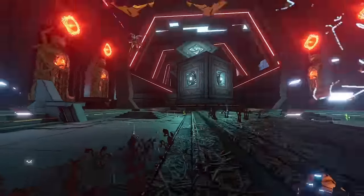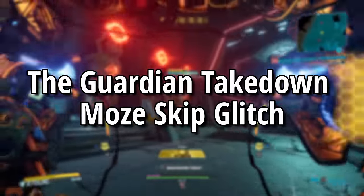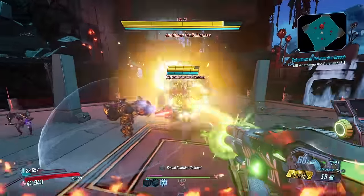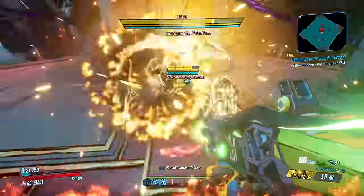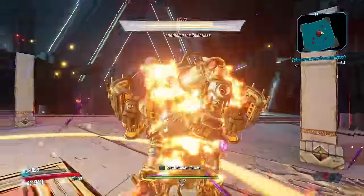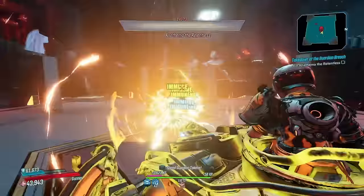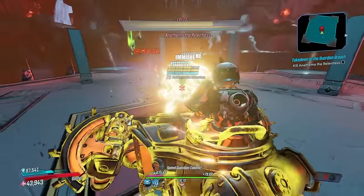The next glitch is the Guardian Takedown Moze skip glitch. When fighting Anathema the Relentless, you can enter Iron Bear to skip having to jump around to avoid the massive one-hit bubble attack. This makes the fight much easier because you can stay on the middle platform and deal damage the entire time.